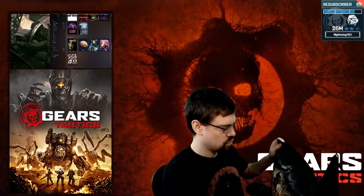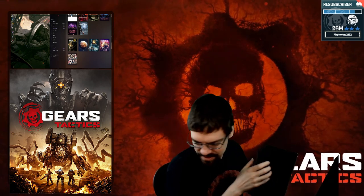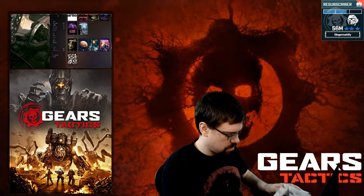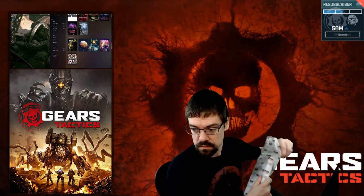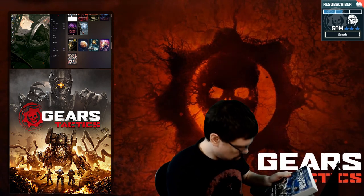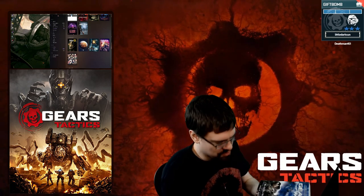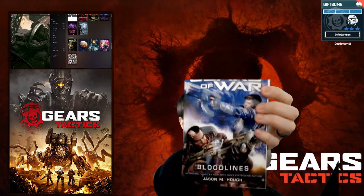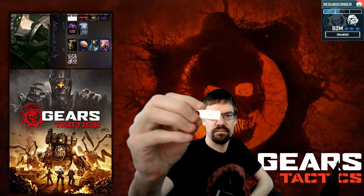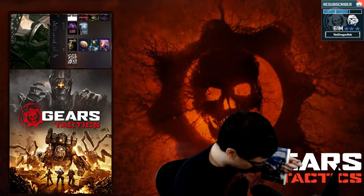What else do we have? A nice mouse mat there. Looking good. Very nice — some high-quality stuff there. We also have a wrapped book: the official novel based on the critically acclaimed Gears of War video game franchise. There's a novel for this game? I didn't realize that — that's kind of nuts. We also have a little USB thing with a Gears Tactics logo on it. Pretty cool.